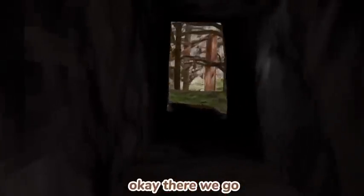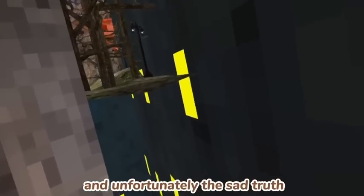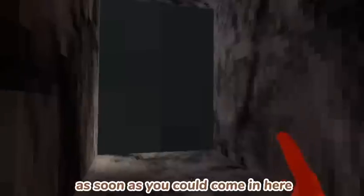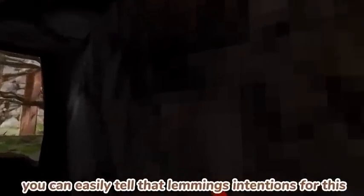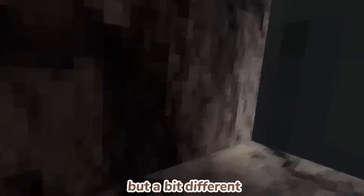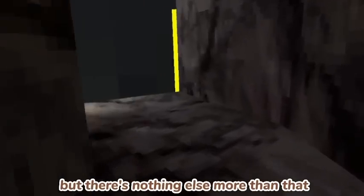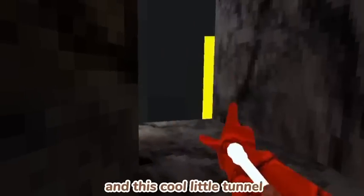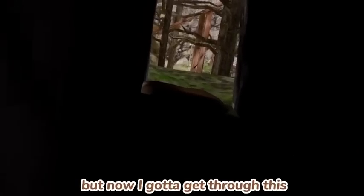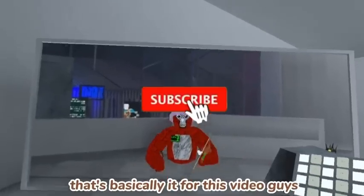Now we're inside the secret tunnel. Unfortunately, the sad truth is there's nothing here. But as soon as you come in here you can easily tell that Lemming's intentions for this was a map — look at this, it looks exactly like the pathway to Mountains but a bit different. You can see the cracks outlined in the sand, but there's nothing more than that and this cool little tunnel.